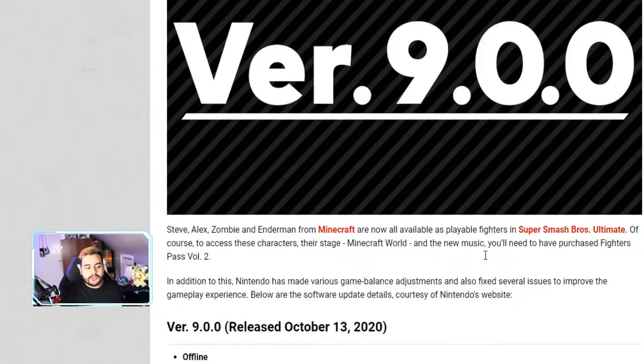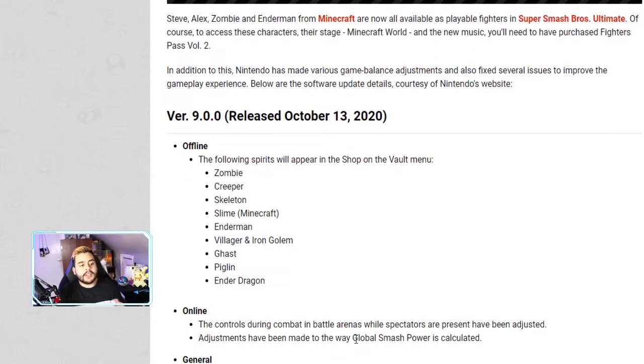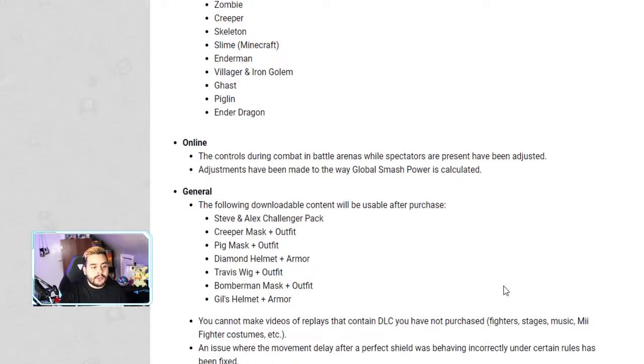Apparently online, the controls during combat in arenas while spectators are present have been adjusted. This means while people are spectating during stream, there's not going to be issues with lag or input delay. I'm excited to test this out because yesterday I was having lag when multiple people were spectating in my arena — that's a really big one if Nintendo fixes it.